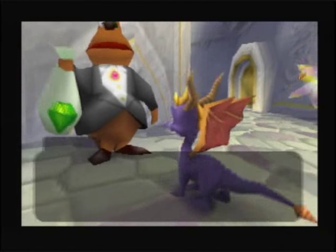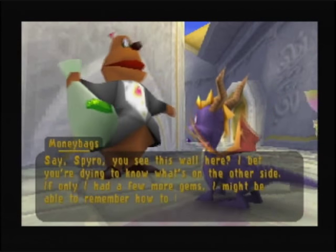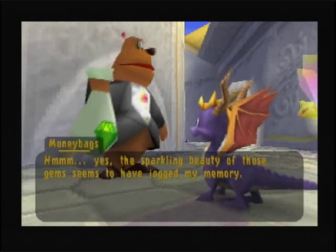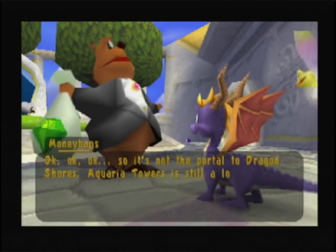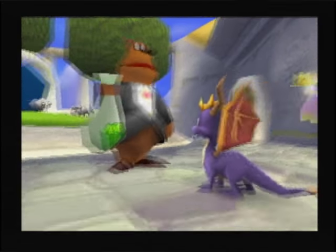Moneybags appears again — for 400 more gems he'll remember how to lower a wall. I thought a bear market meant you weren't making money. It turns out the wall leads to Aquaria Towers, not the port of the Dragon Shores. Aquaria Towers is still a lovely place — Moneybags claims to have a home there himself, which doesn't exactly make a good case for it. He's terrible. But there are some gems over here, and we're going to need that portal eventually.